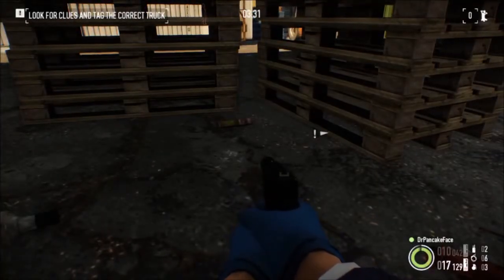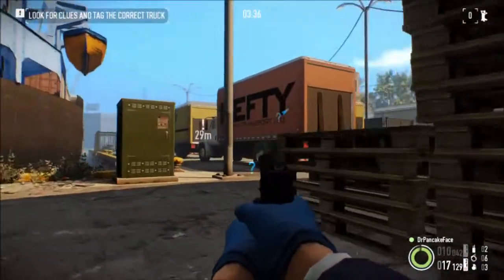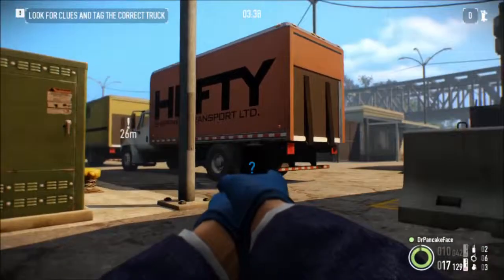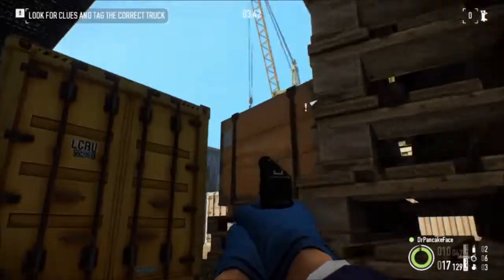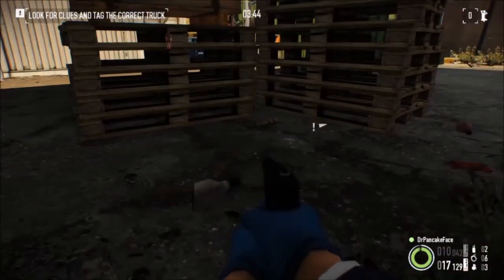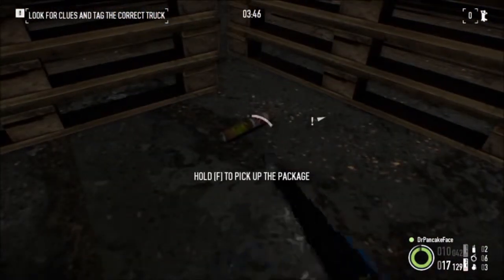For package number 11, we are right outside of the second building. You can see the trucks that you need to break into. Right over here in front of this building we have two stacks of pallets — right behind those is package number 11.